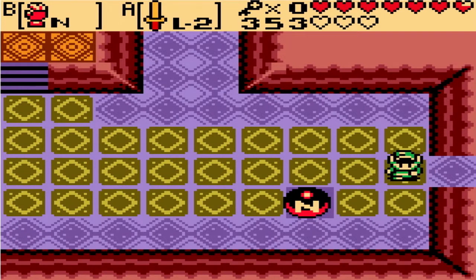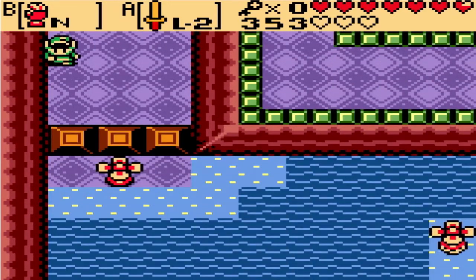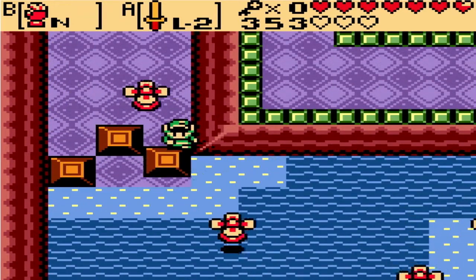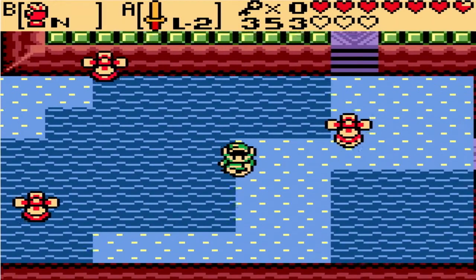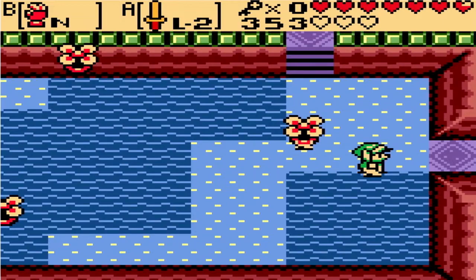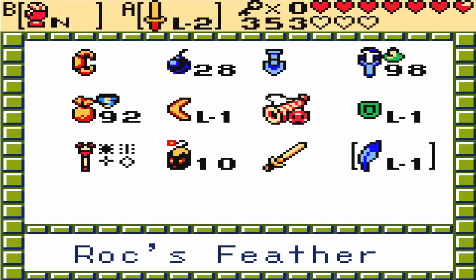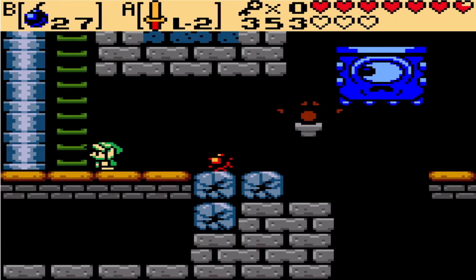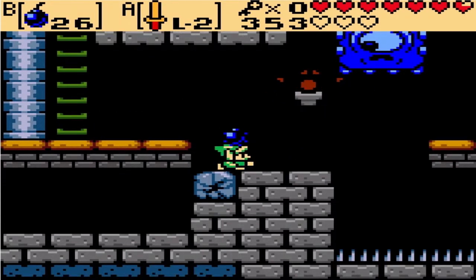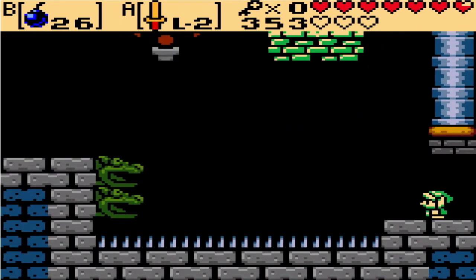So what we're going to do is take out our Magnetic Glove here. And we can control this ball now — opposite. Remember back in elementary school, opposites? You're going to need it, trust me. So what we want to do now is go back — because we can move that Magnetic Ball that was in our way, if you remember the Magnetic Ball.